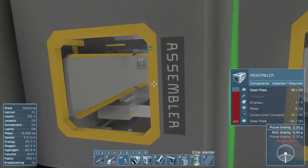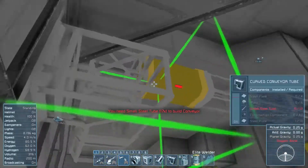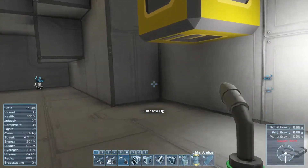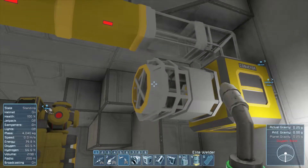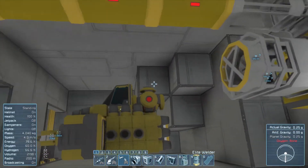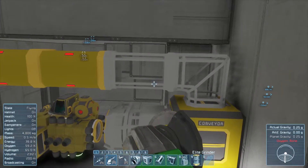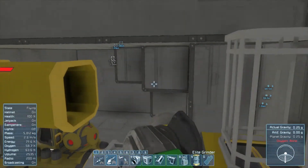My idea was to kind of just do everything manually. I just need small steel tubes and construction components. I put my connector on that - I think this will be pretty good. Oh wait, I did not think this through because that's in the way. Yep, it's in the way. Hang on - is this structural? It is not. Okay, we'll just route this a little differently and then it'll be all good.